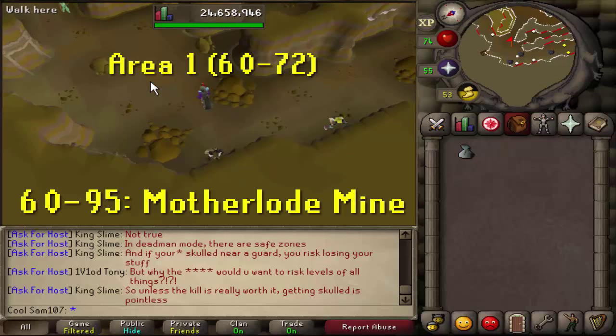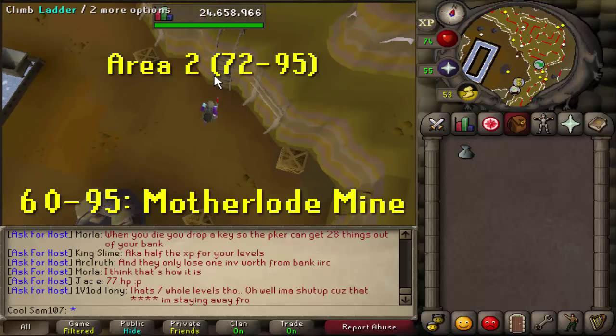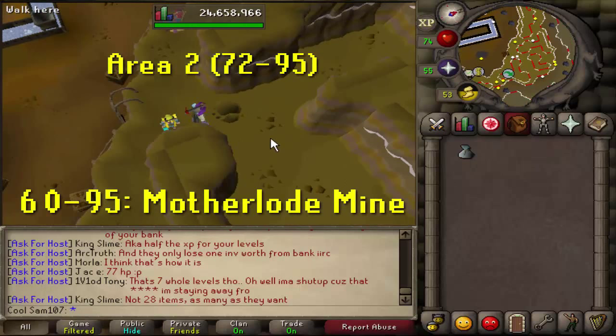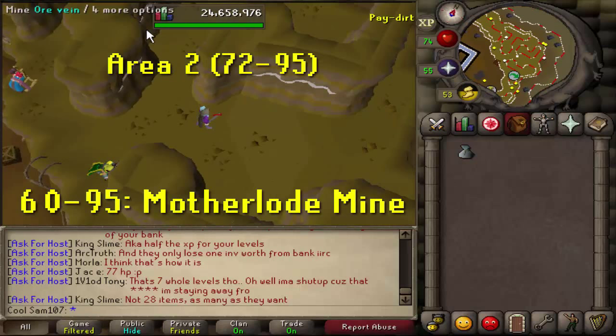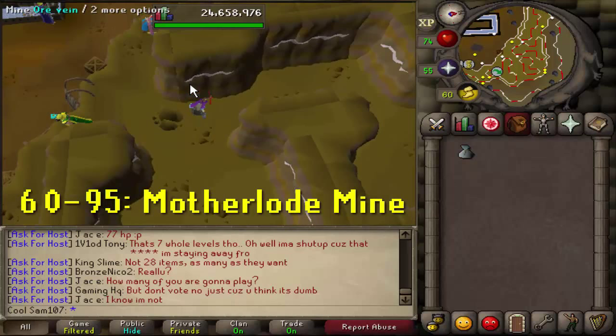There are two areas in Motherlode Mine. From level 60 to 72 you'll use the lower area. Once you've reached 72 and collected 100 golden nuggets, talk to Prospector Percy at the centre, pay him the 100 nuggets, and climb the ladder into the upper area — which has more space, more ore veins, and is closer to the bank.